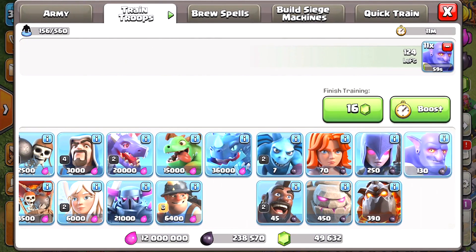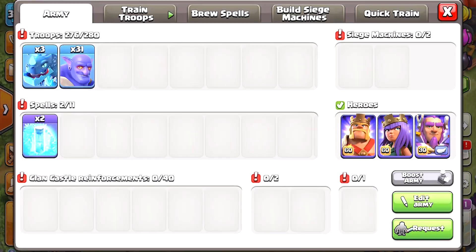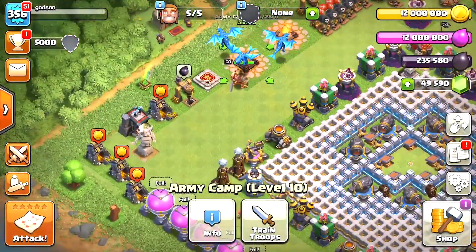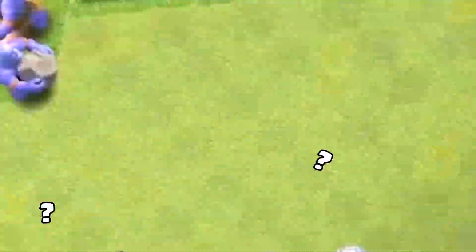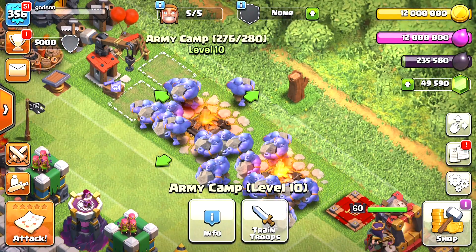Let's get some of these Bowlers here. Oh my gosh, they're not even level ones - I gotta upgrade these guys. We're gonna get a team full of these. Let's see, these Bowlers are level ones. Where are they? Where'd they go? Oh hey guys, how's it going?